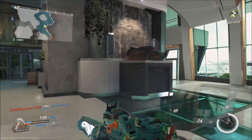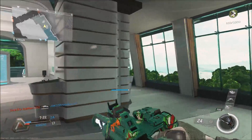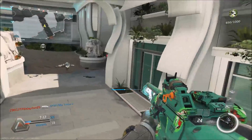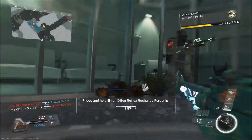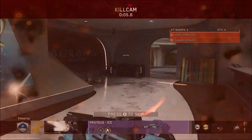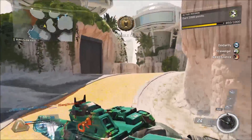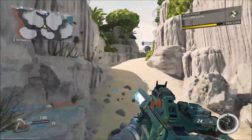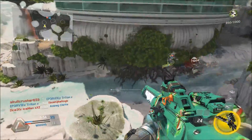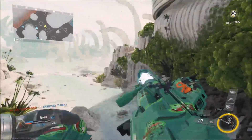Then we have the Venom X. It actually has a placeholder listed as the P-LAW, which is a launcher, but for some reason it's placed in the primary weapon area. I don't exactly know what this weapon is going to be — I would have thought it'd be a launcher because of the P-LAW placeholder, but it's a little weird since it's in the primary section. Let me know if you guys know anything about the Venom X — maybe it's an SMG, assault rifle, or even a shotgun. I was leaning more towards a rocket launcher, but who knows.